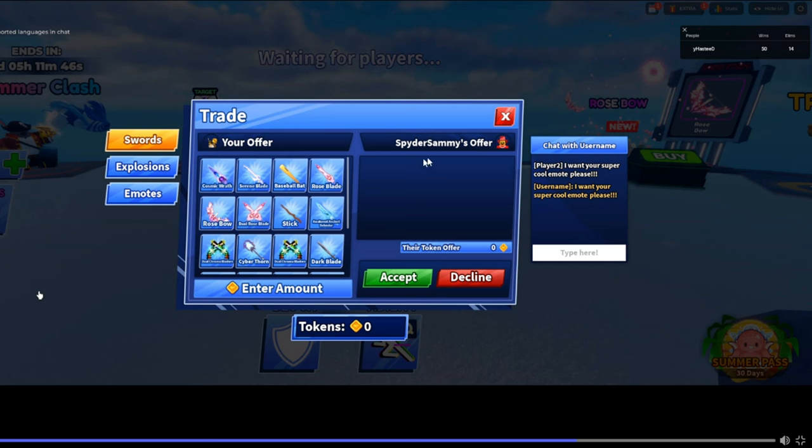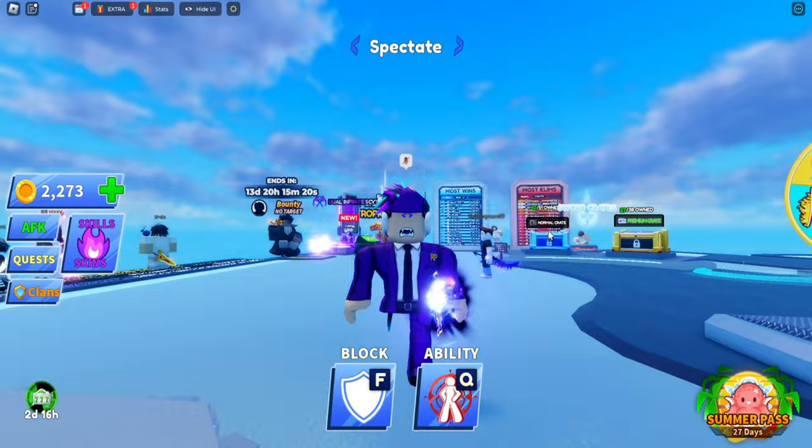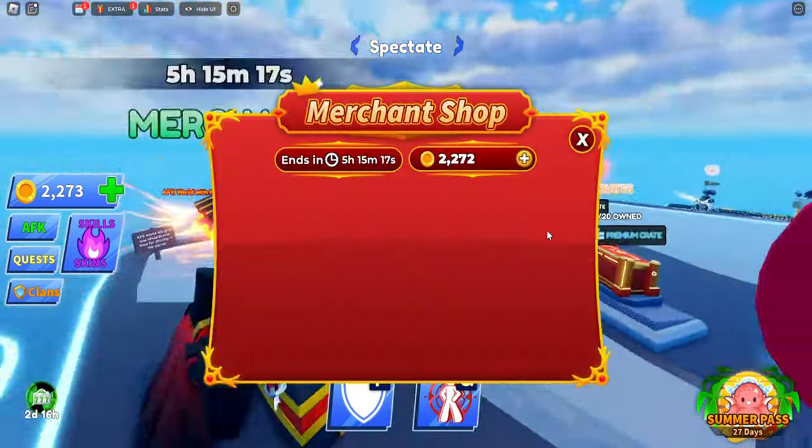Now you have your offer and the player's offer, and tokens — you can trade these three. Then you have a chat with just you and the person you're trading with, so you can view just their chats. Now what I'm talking about is that Blade Ball is actually releasing it soon — they released news on the date that it's actually coming out.